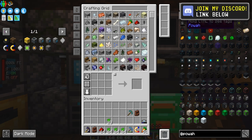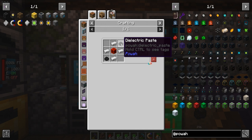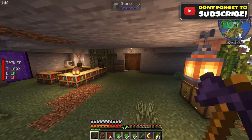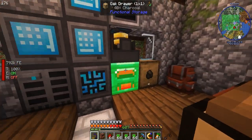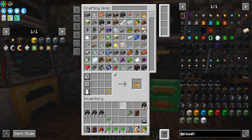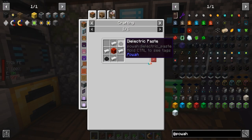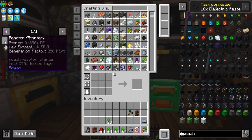There is a booklet if you guys are following along and want to know how to do things, but we don't need that. We're getting right into the reactor. We're gonna need a lot of redstone, a lot of this dielectric paste. So I'm gonna go grab some blaze. We got ourselves a decent amount of charcoal and we can put all these in there. We need these dielectric pastes created — we don't need a lot. We'll do three stacks, that feels sufficient.